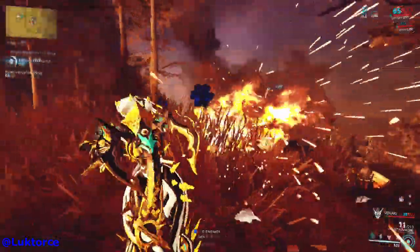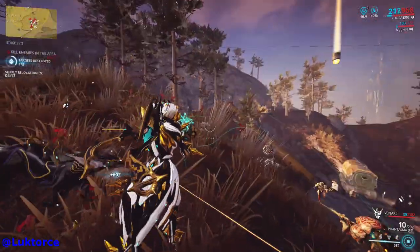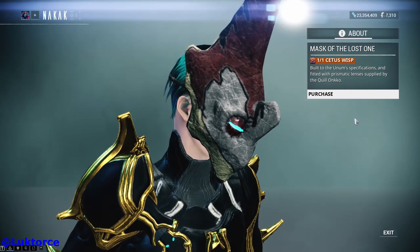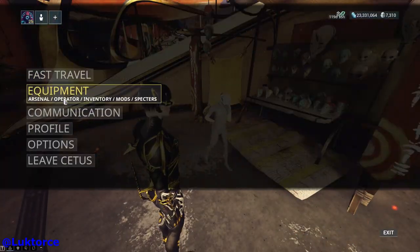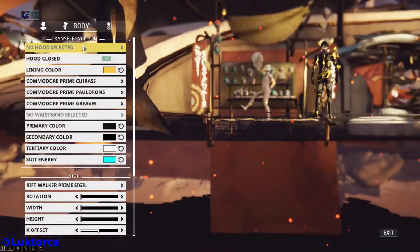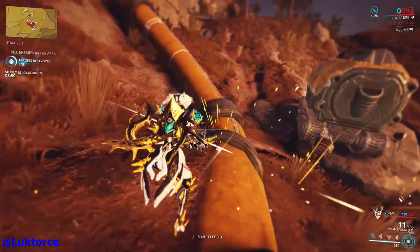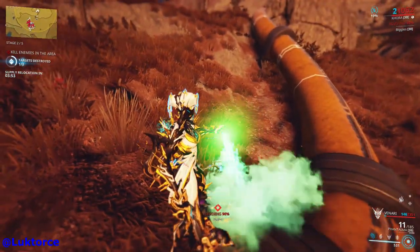To get started with Vlad's Mask of the Revenant quest, you'll need to have access to your Operator and be ranked two standing with the Quills. If you're good to go, it's time to go and see Nakak, where you'll need to purchase Vlad's mask. Once you've got it, put it on your Operator. The quickest way is to jump into Spoiler Mode whilst you're on Cetus and navigate through the menus until you can fit the Revenant mask onto your Operator.